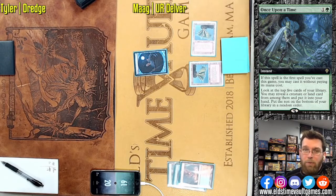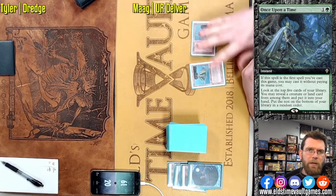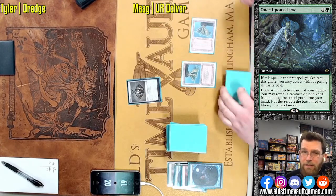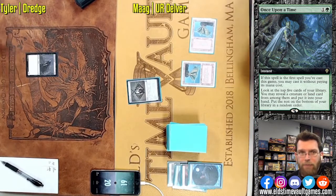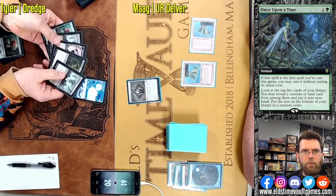If you happen to get a Bolt and a creature, it's good to know that you can potentially get rid of all four Bridges with a single red mana by killing your own creature. Your opponent could put themselves in a situation where they just die — if they, for example, milled out their entire library trying to win with a combo finish, you could potentially find a way to ruin that plan.